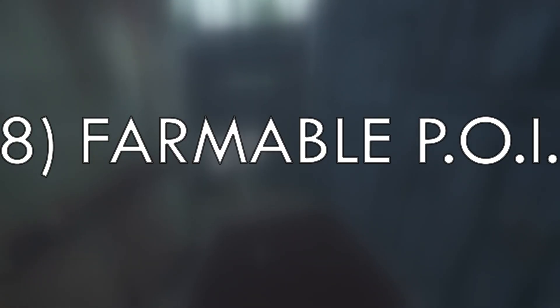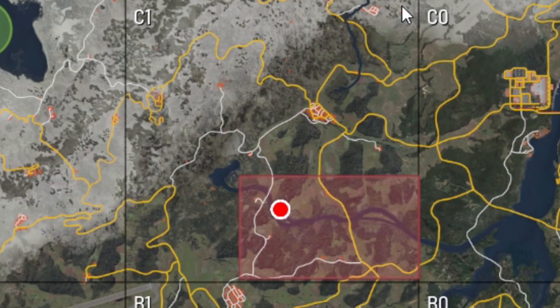Tip number 8: Have a point of interest to farm nearby. You want to be able to farm craftable supplies, metal scrap, and common supplies as often as possible, so having one town or point of interest nearby to hit often is almost a must for me as a solo player. Being able to make a quick run within 5 to 10 minutes for metal scrap makes life so much easier. I usually just choose random towns in the middle of the map to live next to.